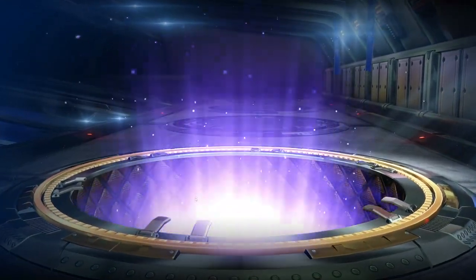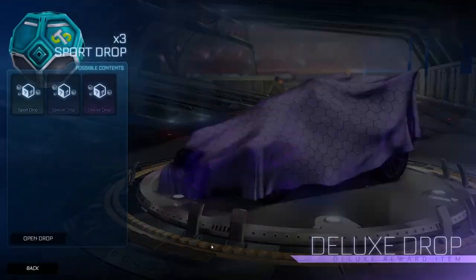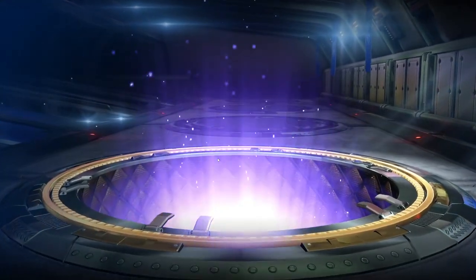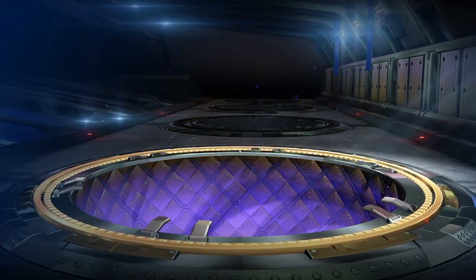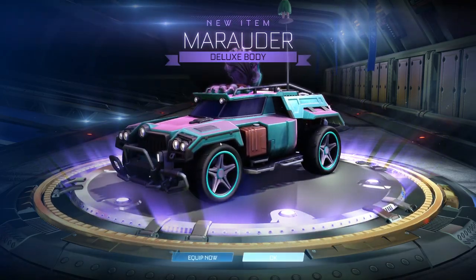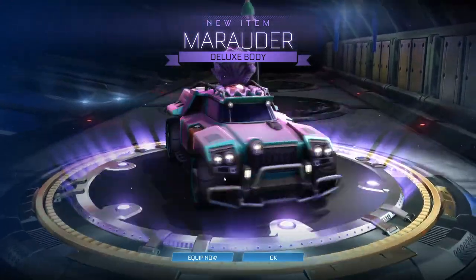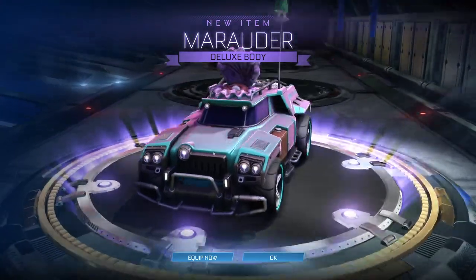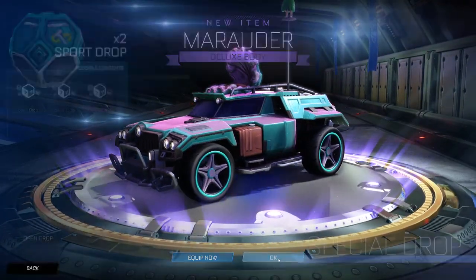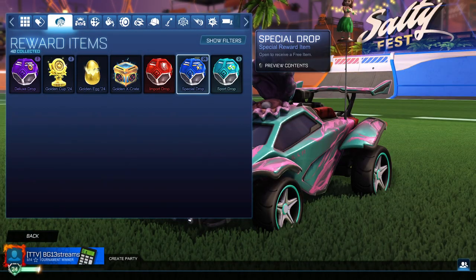I've got two more in the sport drops. And the unluckiness continues. Last one of the sport drops. Rotter Deluxe body. I mean, I already have this car. Is it the same one? It looks kind of different. I'll cross-reference it against the other one at some point, but I'm pretty sure it's the same one. That's going to close us out for the sport drop. Next, we've got to get through 26 special drops.